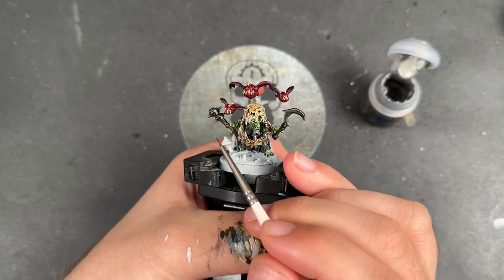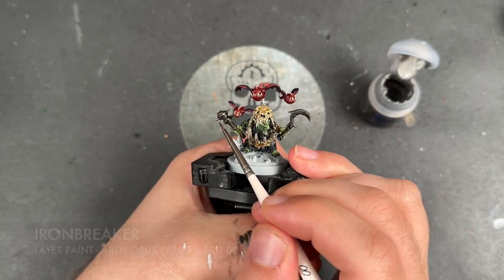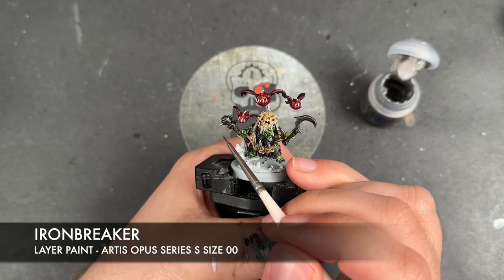With that now done, we're going to take some thinned down Iron Breaker and use this to highlight all the silver.